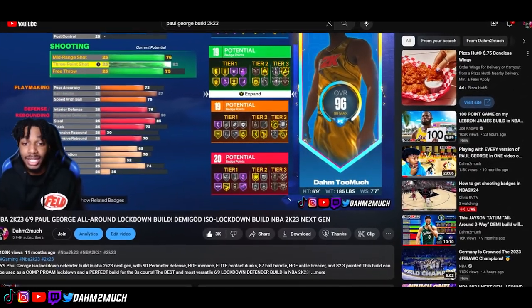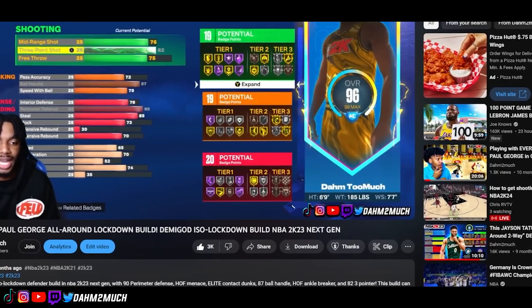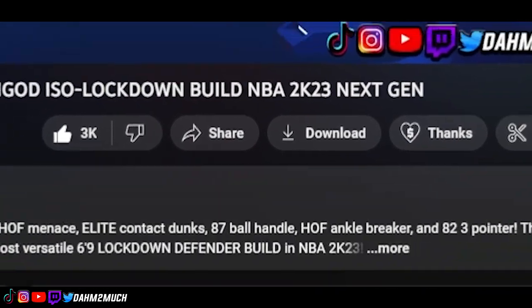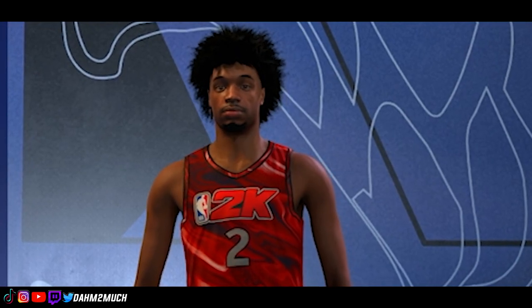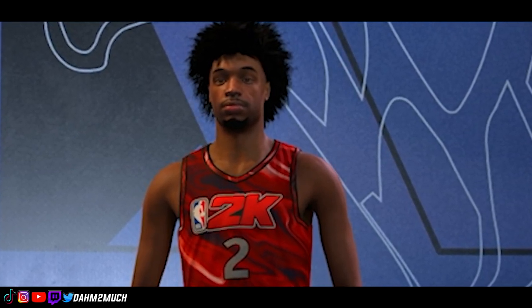Last year on NBA 2K23, I posted a 6'9 overpowered Paul George build, and you guys went absolutely insane, giving me 109K views and 3K likes, and also this beautiful comment right here. So if you guys are looking for an overpowered Paul George type build on NBA 2K24, this is the perfect video for you.